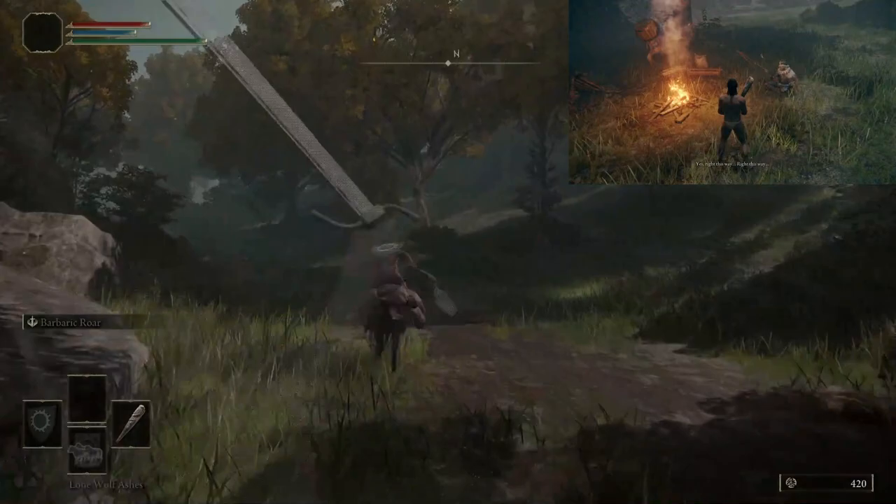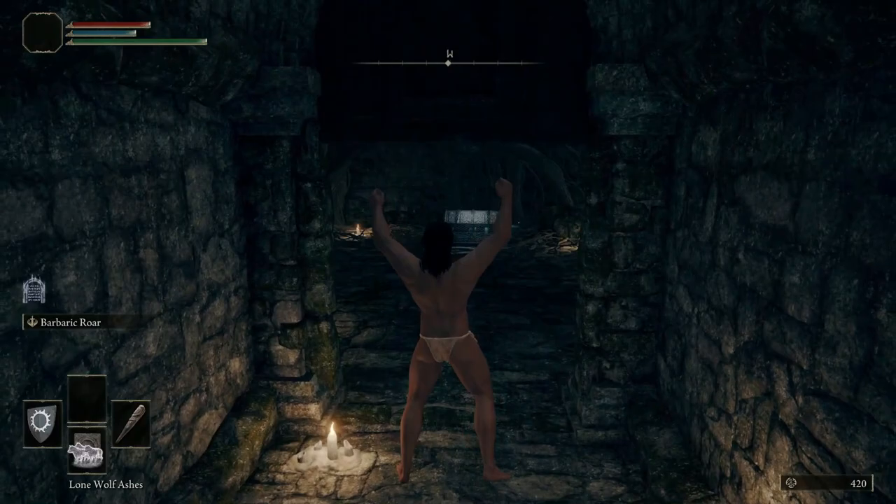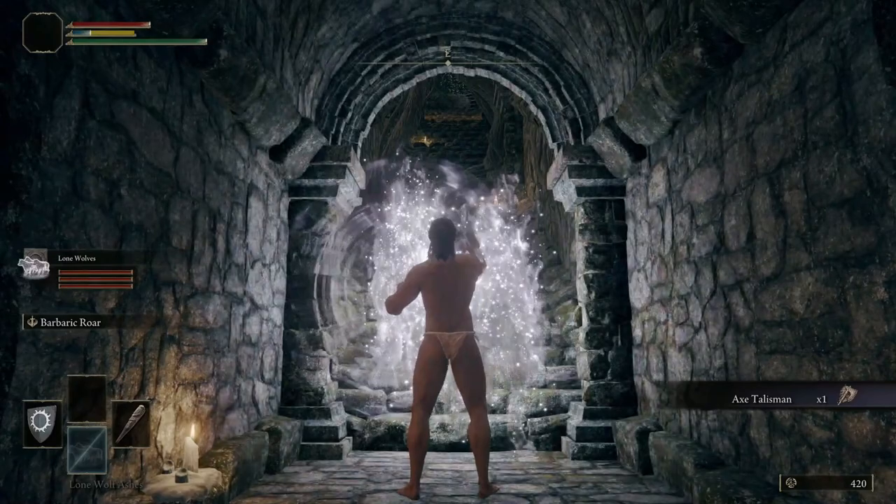When you reach the Mistwood Ruins, be wary not to disturb the sleeping Rune Bear. Continue just past it to the underground and open a chest where we'll collect the Axe Talisman. This is an equipment item used to increase the damage of your charged attacks.